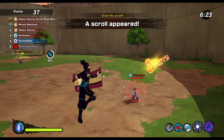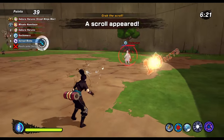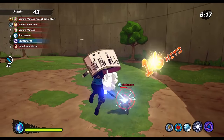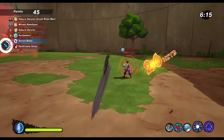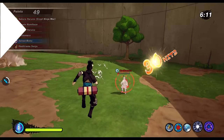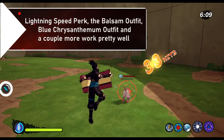The double light in the air and the triple light on the ground lead into a long stun that can be used to combo reset and do infinite combos. The issue is that the double air light will only connect if you run bonus attack speed on your gloves, otherwise your opponent can just block in between.